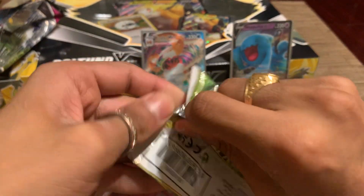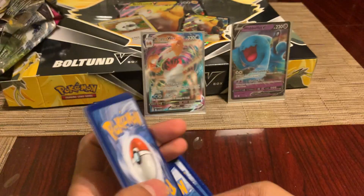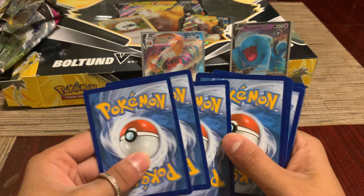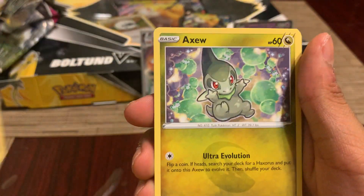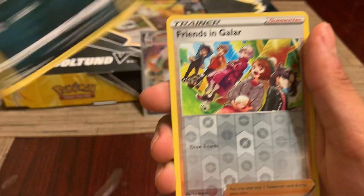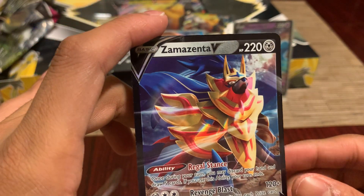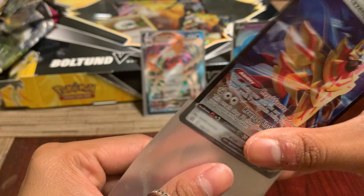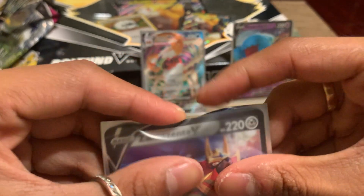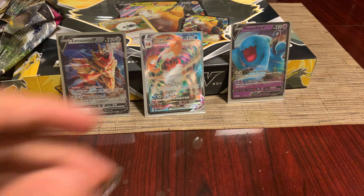Now we got another Brilliant Stars pack. Brilliant Stars is such a cool pack to open. Hide the code card, let's go — we can get another hit. We got Starmie, Clinkle, a reverse, and then oh my god we got a full art Xerneas V! Look at that — we got really good pulls today. Considering yesterday when we opened the Emporion V box with ten packs and it was terrible, this has really been really good.